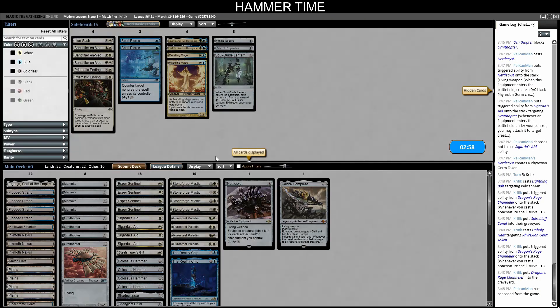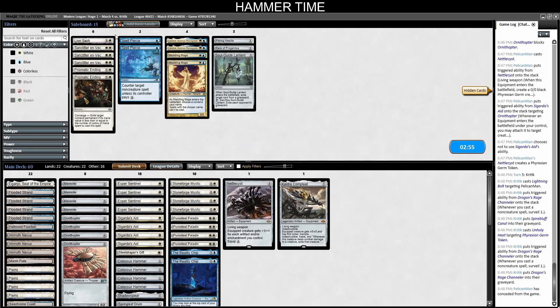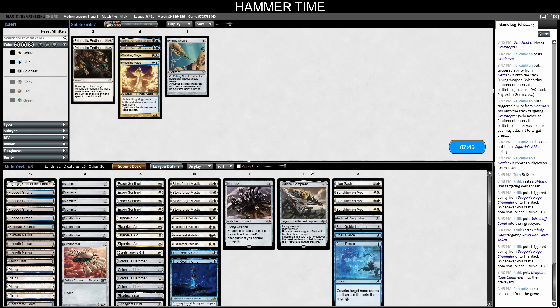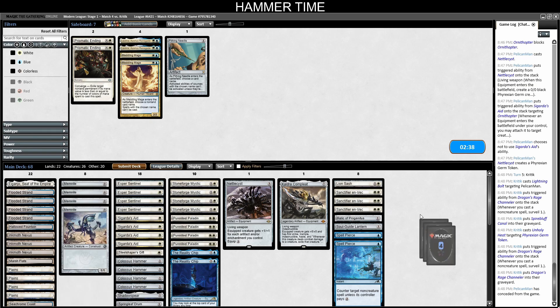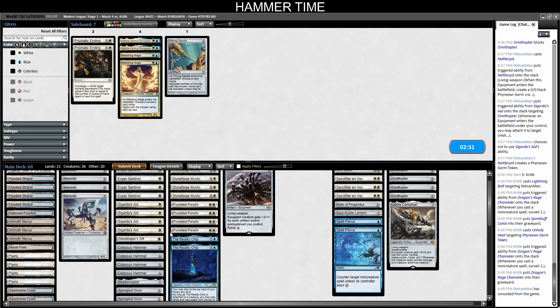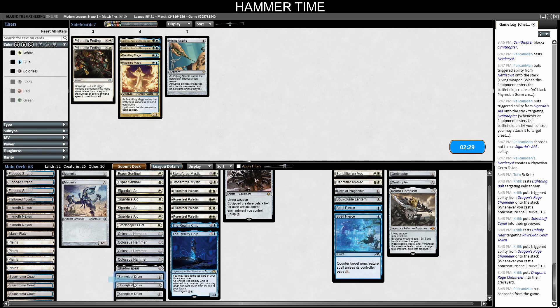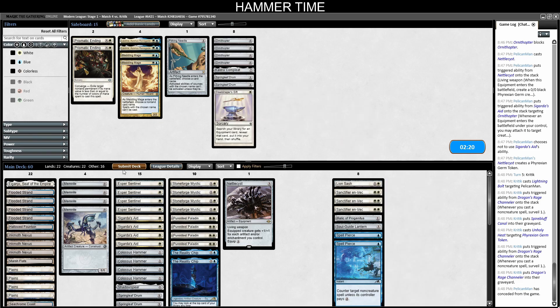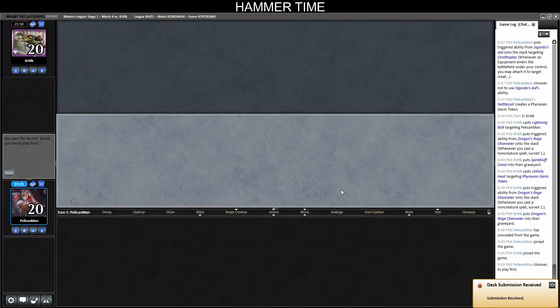Sideboard: I like how we sideboards last time — bringing in grave hate and Spell Pierces. Needle only turns off Engineered Explosives and I think I can fight through it with Reality Chips. Leave Memnites in, cut Kaldra, trim a couple Drums, cut Steel Shaper's Gift. Let's go with that. We'll play first.